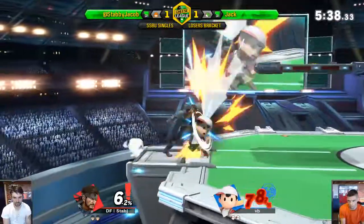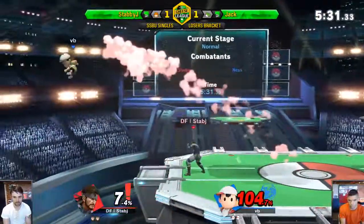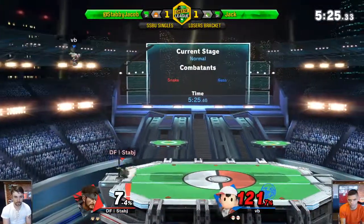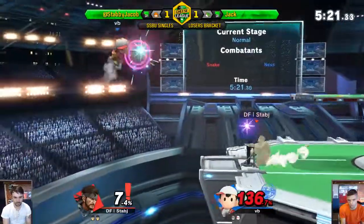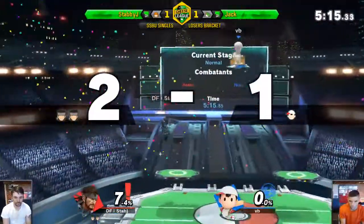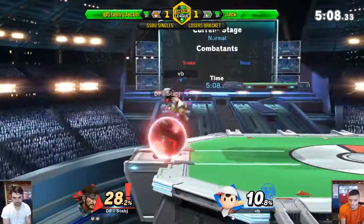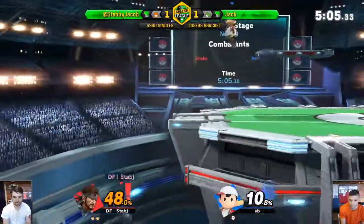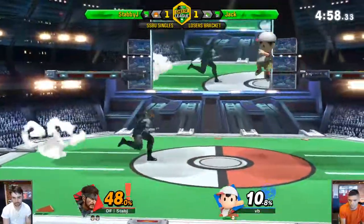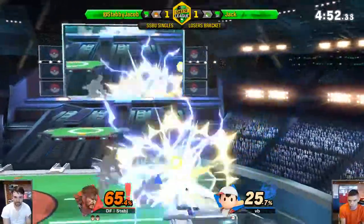That was a really good air dodge — he didn't want to get stuck having to use his up B. The side B from Snake would just kind of do whatever you want against Ness. You just kind of drop it on Ness and he's just damned. He just absorbs it. Nice stage control by StabbyJay — he's setting up shop. And Ness? He's not buying anything, he's out of the shop, he's done. You can't be sitting there against Snake with all of his things out. I'd actually like it if Jack changed it up a bit, just PK fire normally, straight.